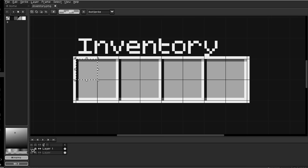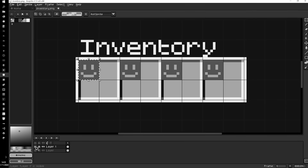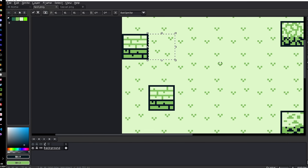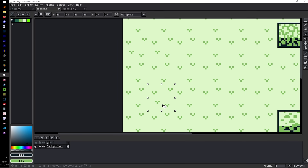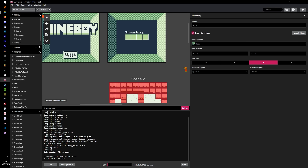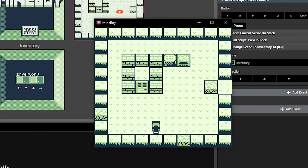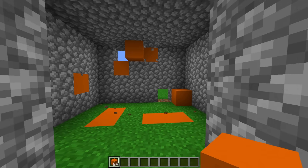Remember earlier when I said I couldn't replace tiles in the inventory without replacing every similar tile? Yeah, I forgot that one. Whenever I tried to replace a block with the ground tiles to simulate picking it up, it replaced every single similar block on the screen. And also, since the inventory runs through a separate room, every time you close the inventory, it resets the room you're in, which means if you change blocks, it's gonna undo everything you just did.